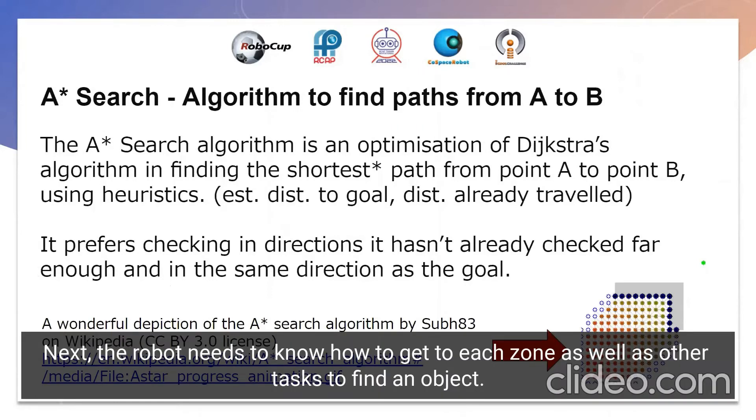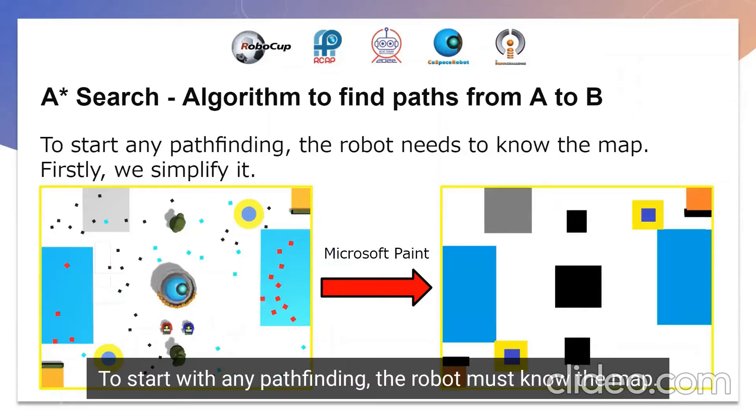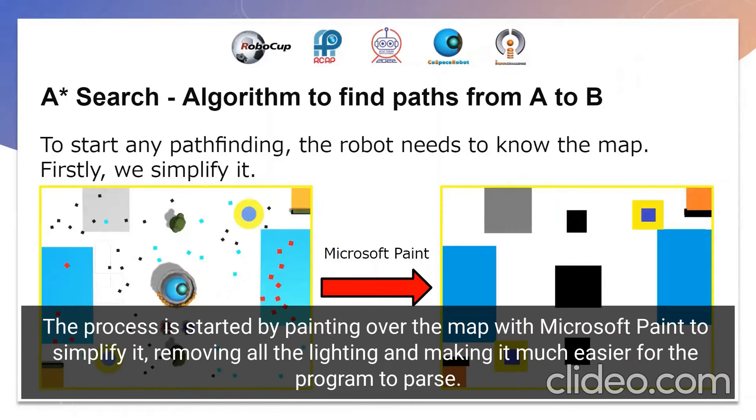Next comes the part where the robot must know how to get to each zone, as well as other tasks where the robot needs to find an object. The method used here is the A* search algorithm, which finds the shortest path from any point to any other point. To start with any pathfinding, the robot must know the map, so this process is started by painting over the map with Microsoft Paint to simplify it, removing all the lighting and making the map much easier for the program to parse.